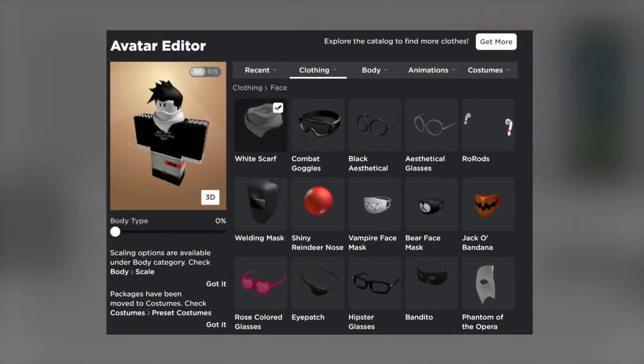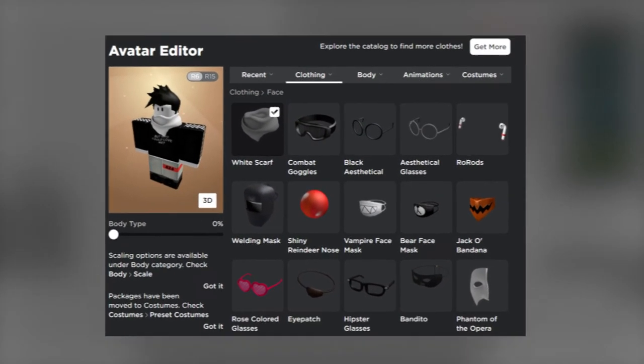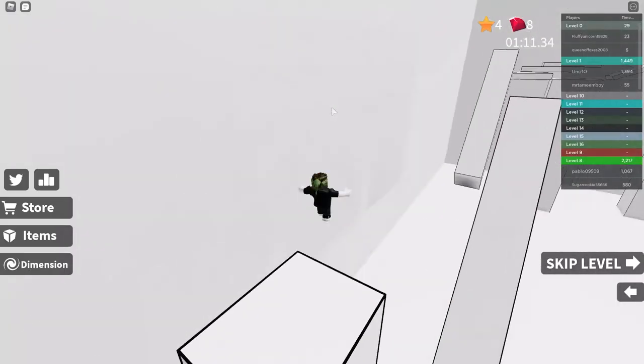Next, if you go into clothing, you'll see a cool backpack there. You'll see some earphones and a hat, and that's all you got from your codes.